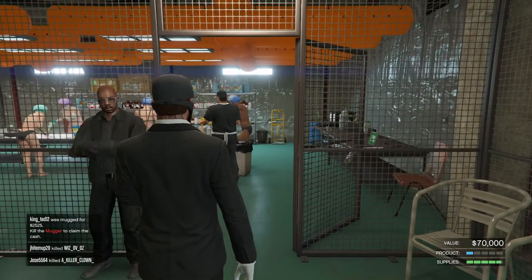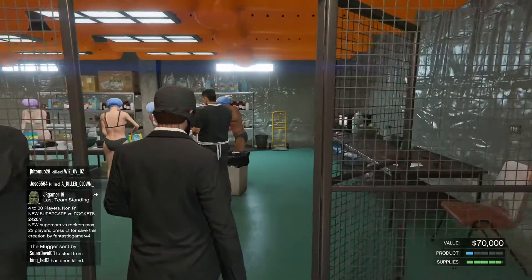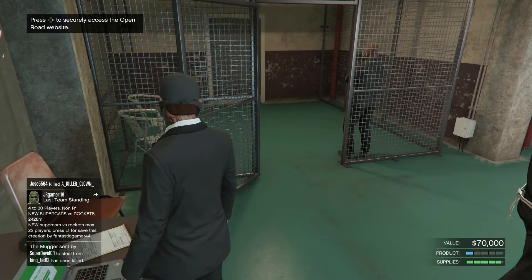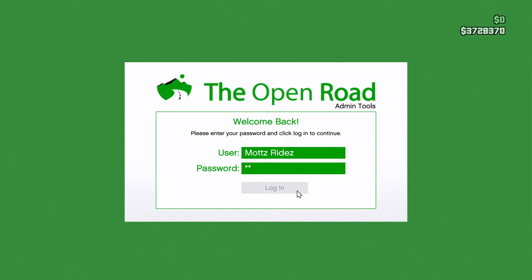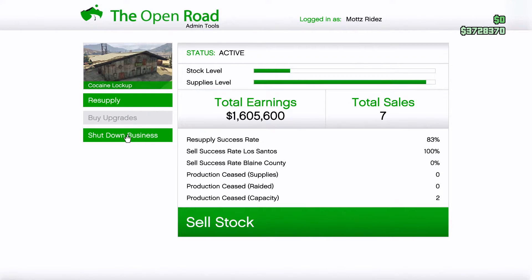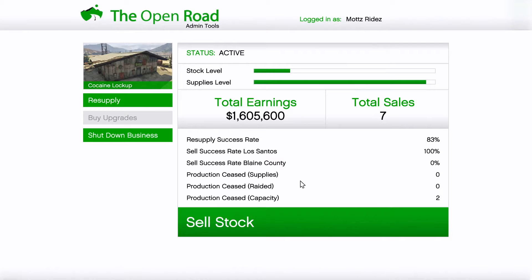Go back into your warehouse again and you'll notice the product went up from 35,000 to 70,000 — it went up half a bar. Each time you do this it goes up half a bar. If you're running solo, you'll probably only want to do two bars at a time so you can only drive one truck or van and don't have to make multiple trips when you sell. Then you do it again and hit confirm.